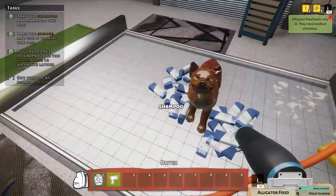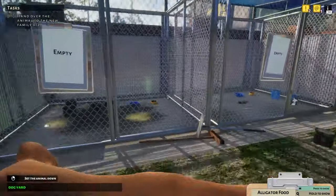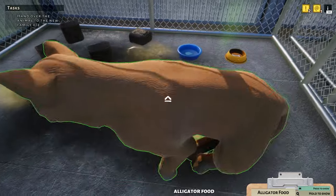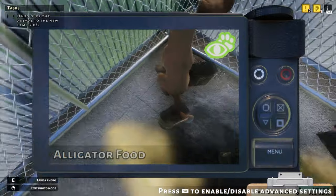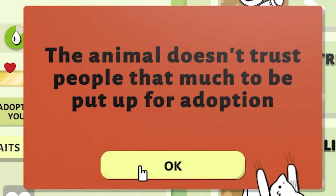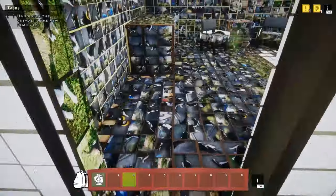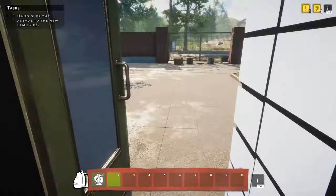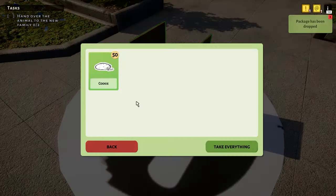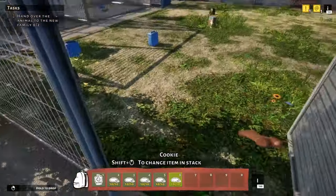Get him all nice and wet and dry him off with the hair dryer — want to make sure we really dry those eyes out. Now that you're clean, you can rest in this cage. Just try not to get dirty again. We'll snap a photo, upload it to our website, and create an ad. The animal doesn't trust people that much — can't put him up for adoption yet. Fine, fine — we'll cure his distrust the same way my parents gained my trust: cookies.